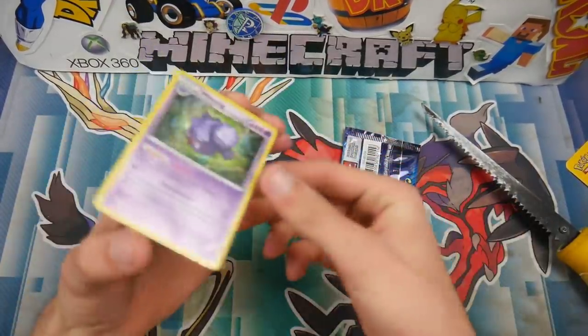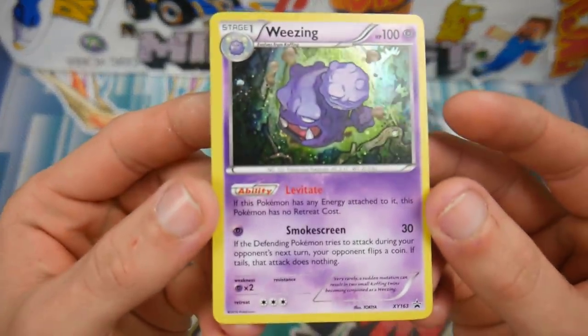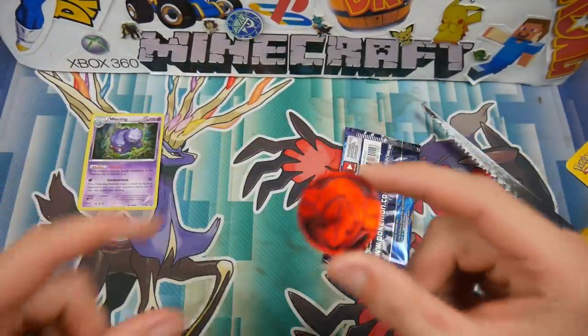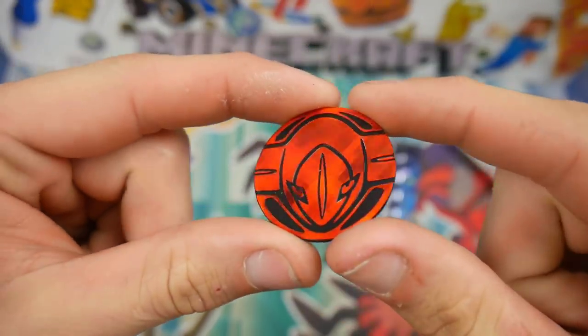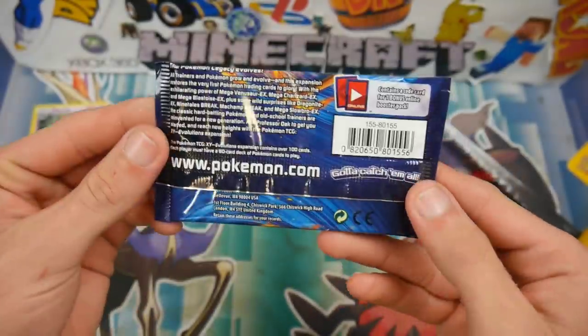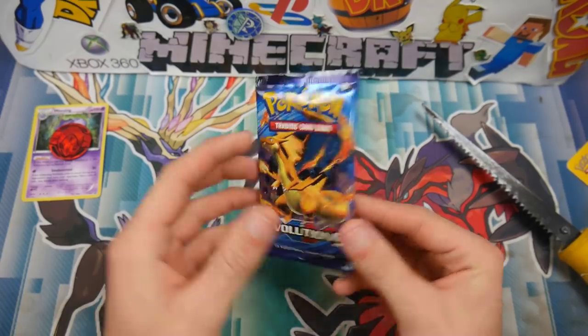This one is a Wheezing one, and as we do, we use blister packs or check lane blisters for our pack openings — our flip it or rip it. We have a Deoxys coin which looks sick. And then we have the Charizard Evolutions booster pack right there.